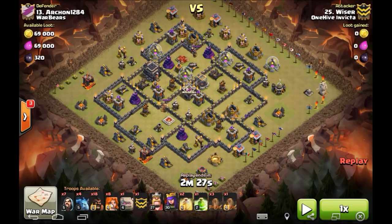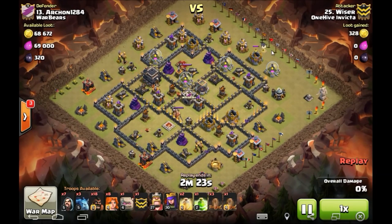That means two things. I have 18 hogs left over after I bring this comp. There are two spots the hogs are going to have to cover: right here by the Town Hall compartment, and this corner compartment down here — the jump spell down here unlocks all of that. Over here is the tesla farm, so I go heavy on the hogs on the entry to take out all of this. I sandwich the base with hogs, everything meets up in the middle, finishes off at six o'clock — and it's done.